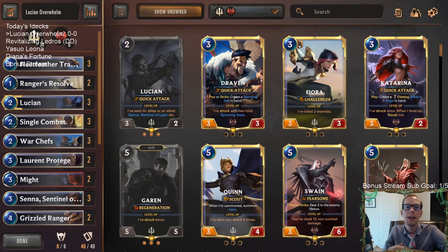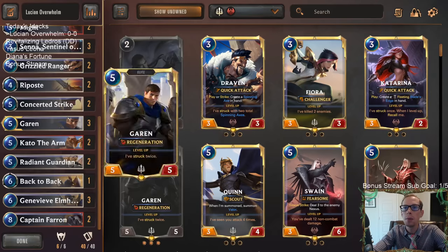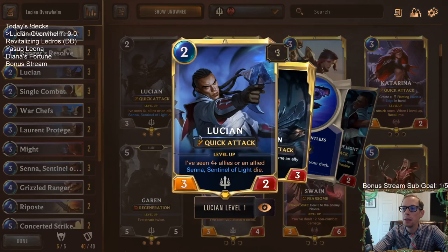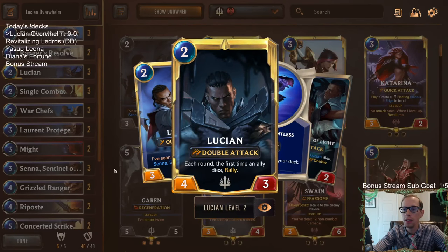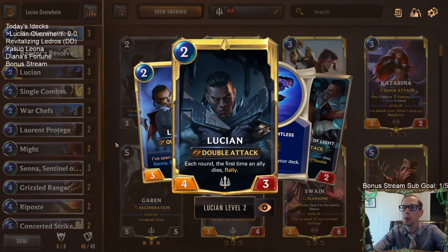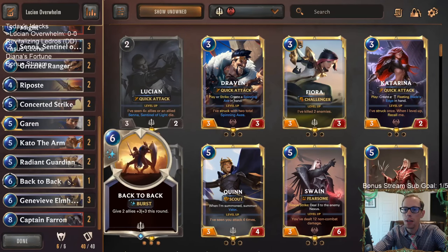Welcome everybody in Twitch chat and on YouTube for some Lucian Overwhelm — the first deck of the day. It's a viewer-submitted deck from one of our subscribers, and we're going to give it a try. It's been a while since we've played a Lucian Overwhelm deck. The overwhelm package includes two Cataclysm and two Might, and the reason overwhelm works so well with Lucian and Senna is because of double attack — both strikes will hit the opponent's nexus.